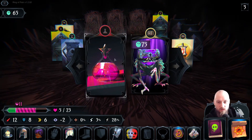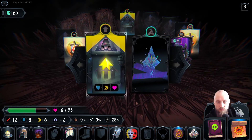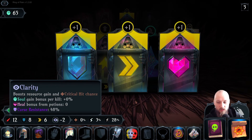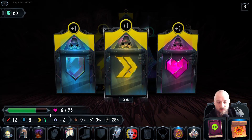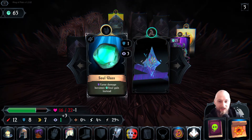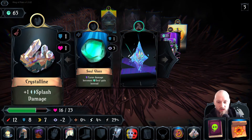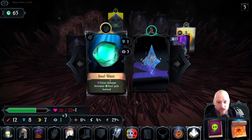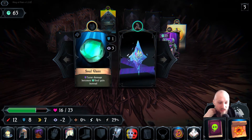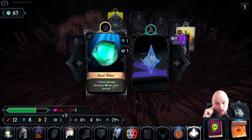That was really bad — I might as well just take the pot right away because we need the heal. Wow, that was really really bad. Curse damage becomes soul gain instead — that's interesting. What is a gem — it's this one. The splash damage is gone, but it's actually pretty good because I can just take these curses. Every time I'm taking curse damage I'm just gaining souls instead.